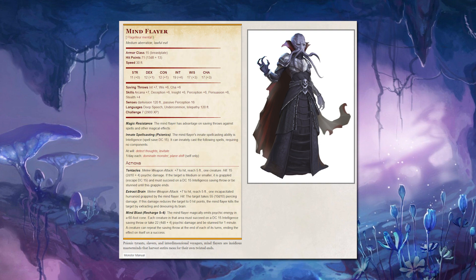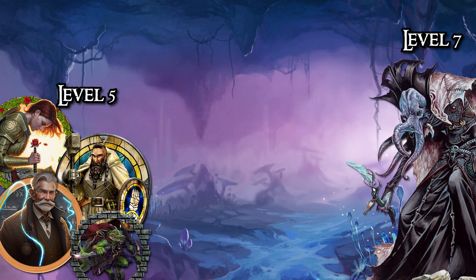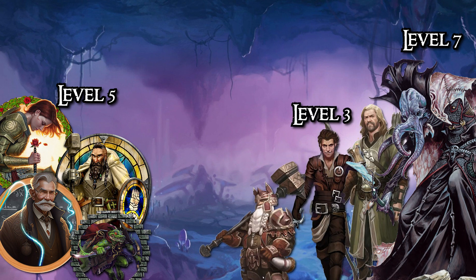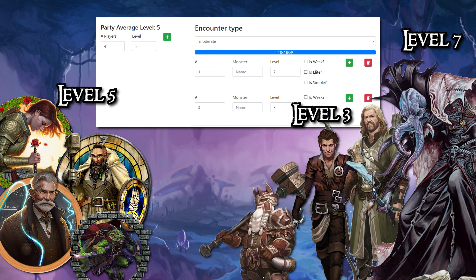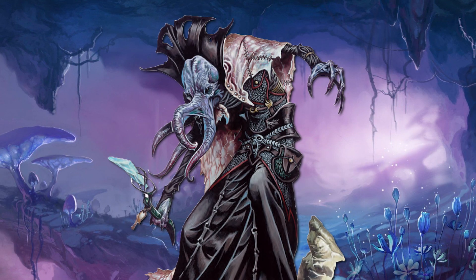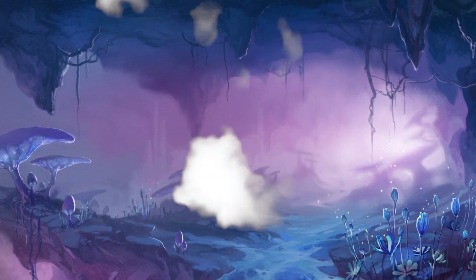The standard Mind Flayer is a CR7 in 5th edition, so let's use that as the basis in Pathfinder as well. I could imagine a 4-man level 5 party fighting one Mind Flayer with around 2-3 thralls at 3rd level, which is around 120-140 experience. That's a fairly difficult boss fight with a character who could very well escape and become a recurring problem in the future.